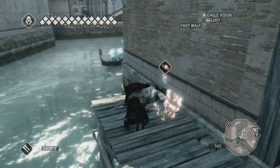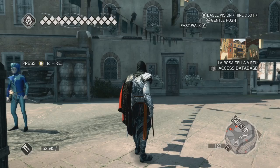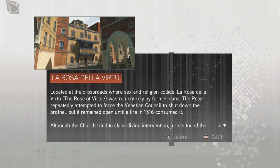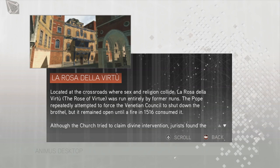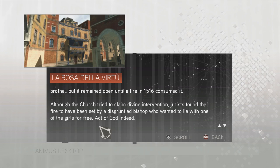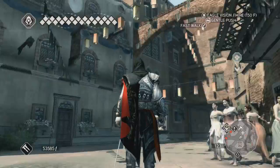I'll pick up that treasure — oh, look at this! A database entry: La Rosa de la Virtu. 'Located at the crossroads where sex and religion collide, La Rosa de la Virtu, the Rose of Virtue, was run entirely by former nuns. The Pope repeatedly attempted to force the Venetian council to shut down the brothel, but it remained open until a fire in 1516 consumed it. Although the church tried to claim divine intervention, jurists found the fire to have been set by a disgruntled bishop who wanted to lie with one of the girls for free. Act of God indeed.' Well, that's very interesting indeed.